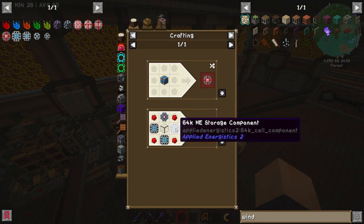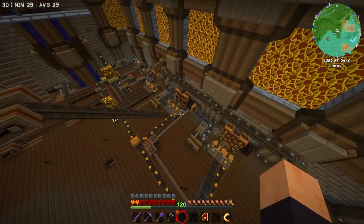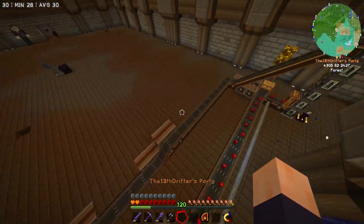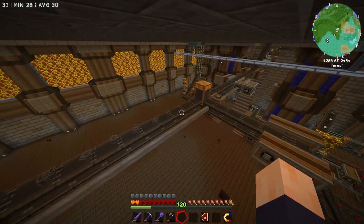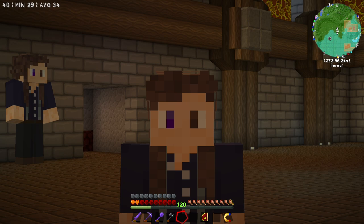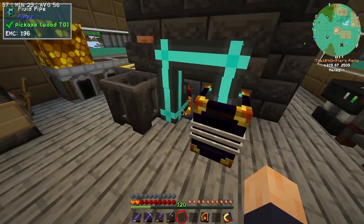We've got to the 64K stage, which means the next step would be the 256K ME storage component. The issue with this one is that while it still uses the storage components, the quartz glass, and the calculation processor, it resets itself back to redstone for the next two before switching back to glowstone again, which means the next two after this are going to have to use the redstone line, which we don't really have set up to go down this far. So we're going to have to add a second splitter somewhere that can give it access to this set of boards.